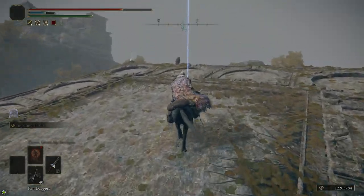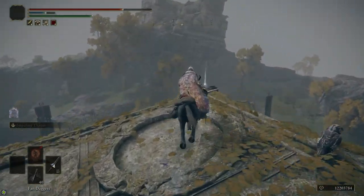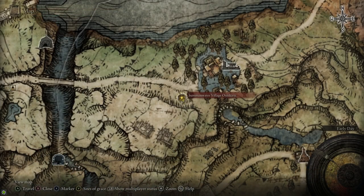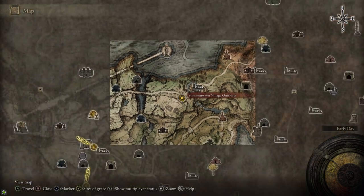After that, you can jump off the cliff to this ruin here, and on this corpse in the corner we're going to grab the Lance Greatspear, which is really good. It hits hard and it's long, so it gets a ton of range.